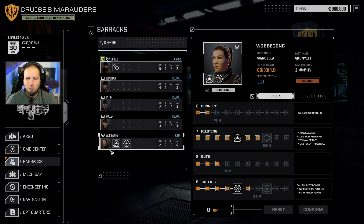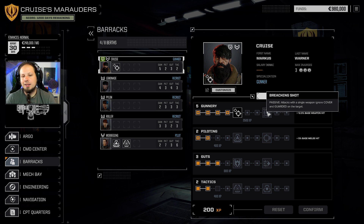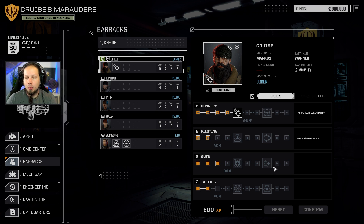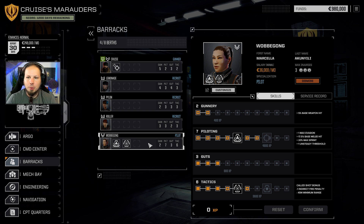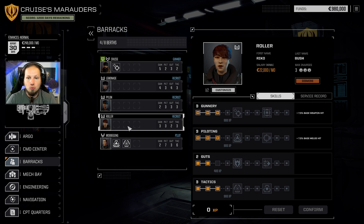Pretty good. She also has some skills already. Although I have to say, Surefooting is not the one that I would go for. As you can see, we have the regular skill set here - Predicting Shot, Surefooting, Bulwark, Juggernaut ability, Sensor Lock, as well as Master Tactician. I think I'm going to go with Wobbogon - that name is so hard to say. We also have Lemonade, pretty good starting here, for Gunnery and for Guts. Very nice pilot.